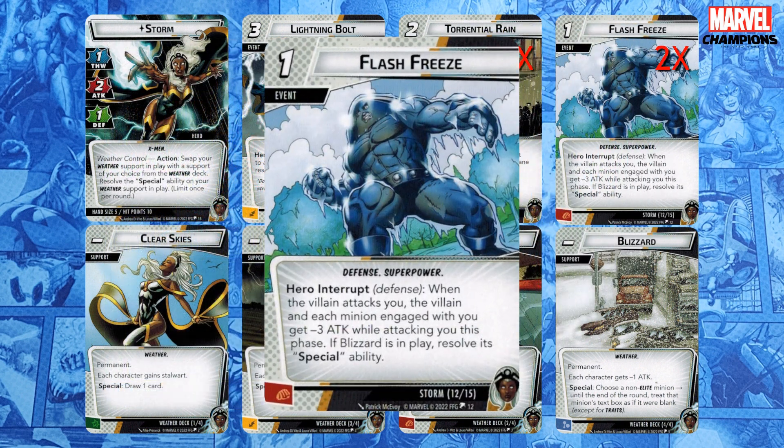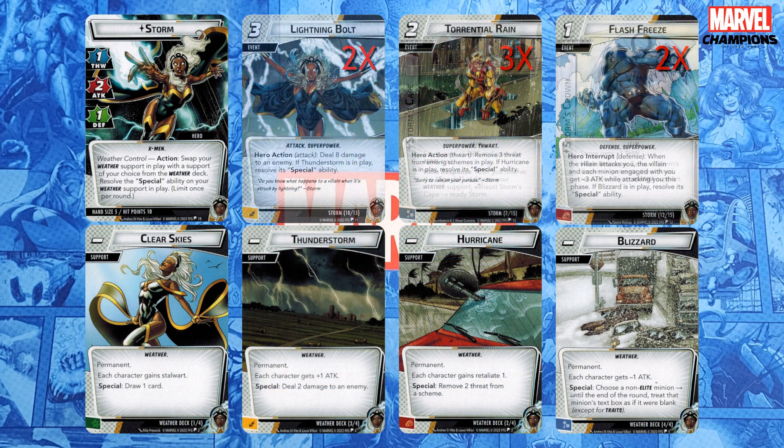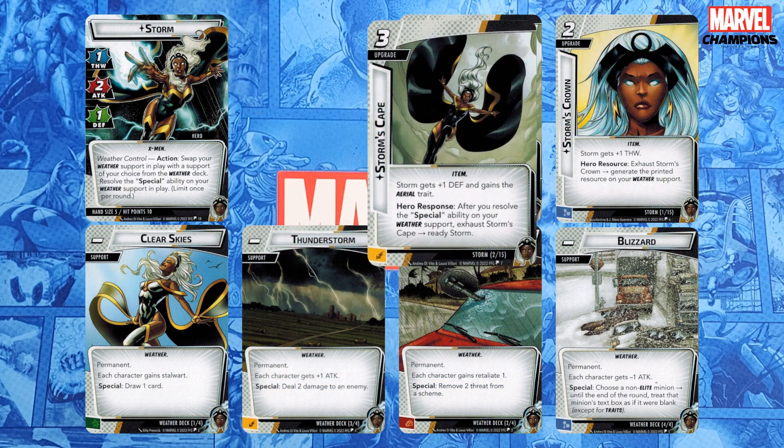Finally, there are two copies of Flash Freeze. This is a one-cost defense superpower that gives the villain and each minion engaged with you minus three attack until the end of the phase, then resolves the Blizzard special if it's in play. This is a pretty good defense event and great if even a single minion is in play. Notably, if there are no minions in play when you play Flash Freeze, you can't resolve the special on Blizzard — and that matters when you're using Storm's Cape.